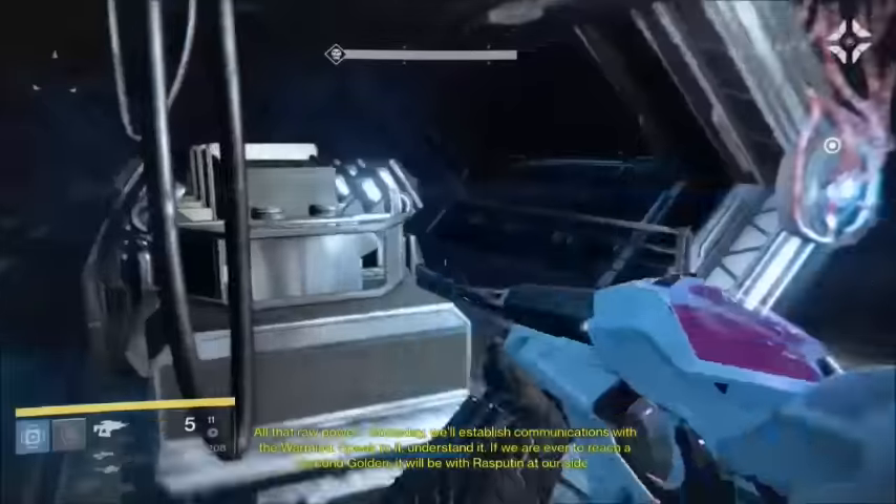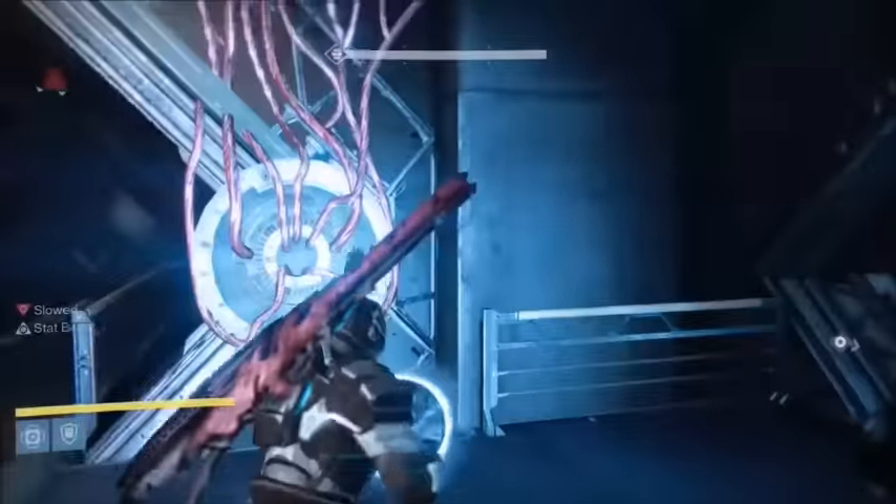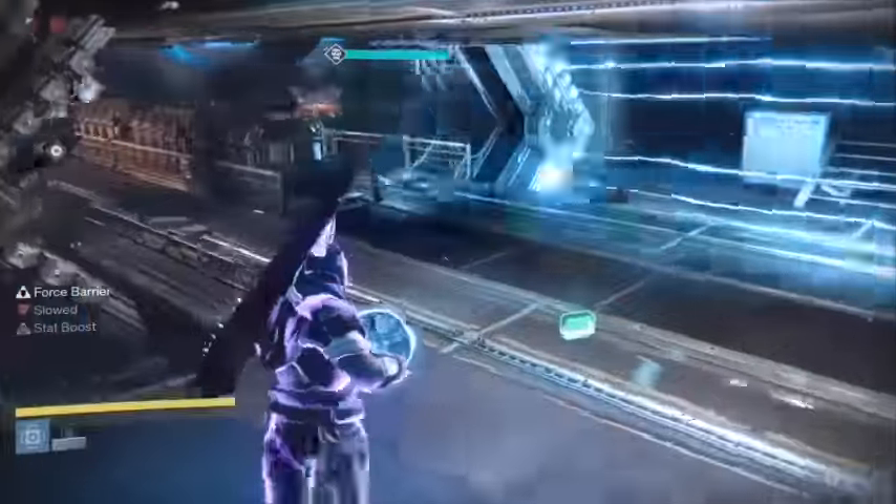The final step is called Where It Began. You need to find a skeleton key and open the strike hoard chest at the end of the Abomination Heist strike. Basically, play through the new Phogoth strike and at the end open up the chest, and you will get the final piece of the Thorn.